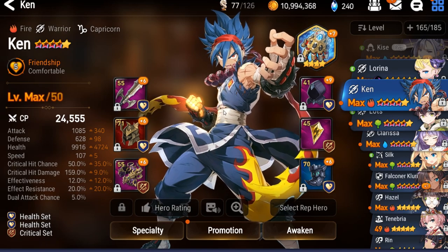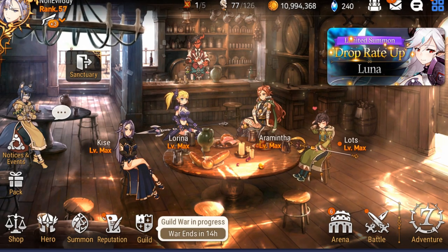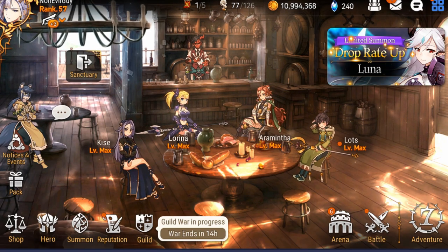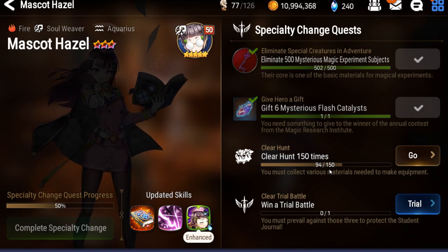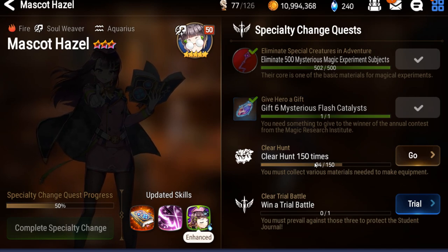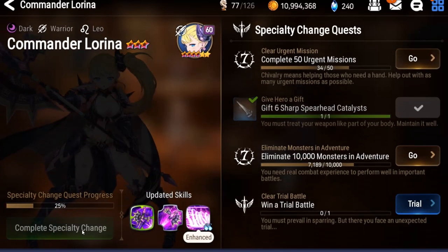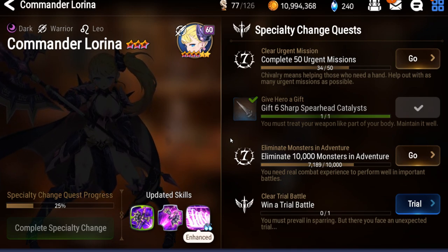In terms of getting new heroes, after using hundreds of bookmarks and not getting anything I'd use in my main team, the one thing I have to look forward to is the specialty change for Hazel. I'm at about 94 out of 150. I really want to get this done quick, but I also don't want to waste all my energy, so I'm doing hunts around Golem 7 and Wyvern 7 to get decent materials.